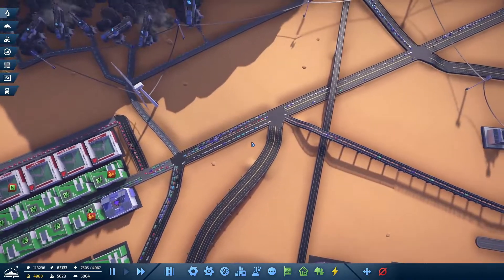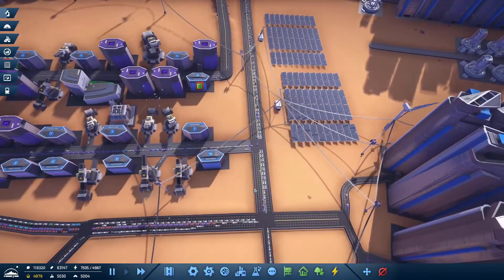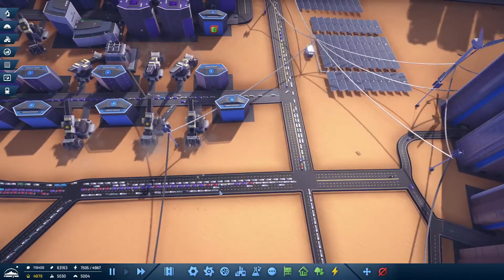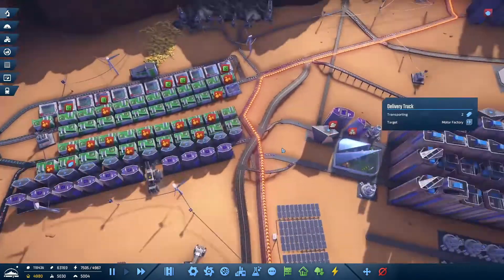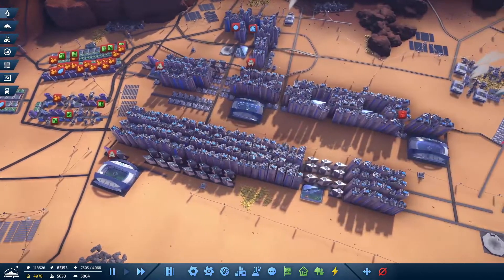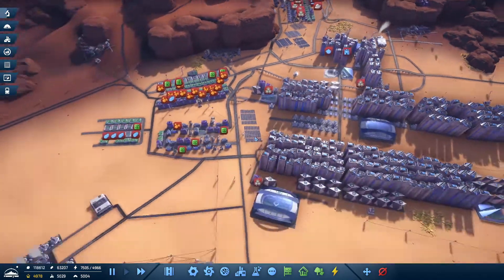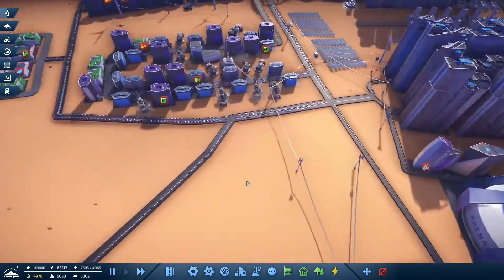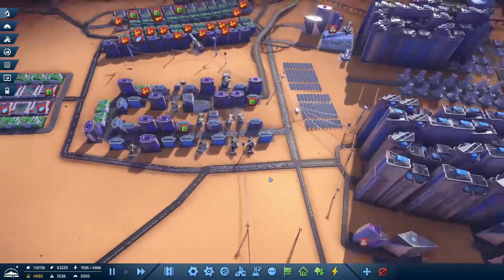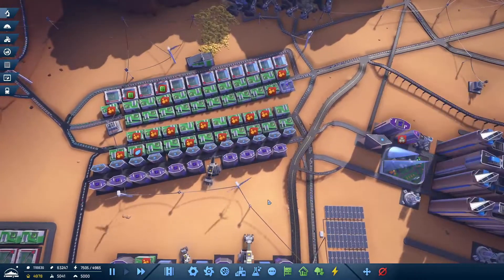Looks like we're starting to move on this, which is good. We have a lot of cars waiting to get in through here — where are some of these going? A lot of these are going straight. A lot are trying to get up over here, so maybe we could do a train for our aluminum, because that's what most of these are. Yeah, that's aluminum — they're actually coming in over here.